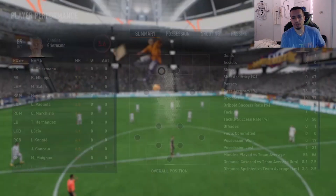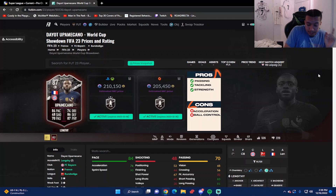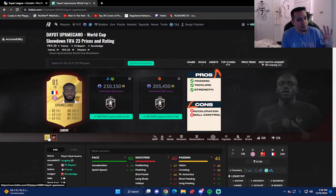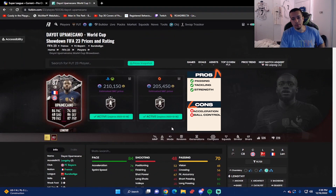That concludes the review. Here's my verdict: we just reviewed 87-rated Upamecano World Cup Showdown, coming in around 210,000 coins from scratch on PlayStation or Xbox, and 205,000 coins on PC. Comparing the 87 Showdown to the 81 gold: it's a plus-two pace, plus-five shooting, plus-nine passing, plus-six dribbling, plus-six defending, and plus-six physicality. You do get Lengthy with the card when you apply the Shadow chemistry style.